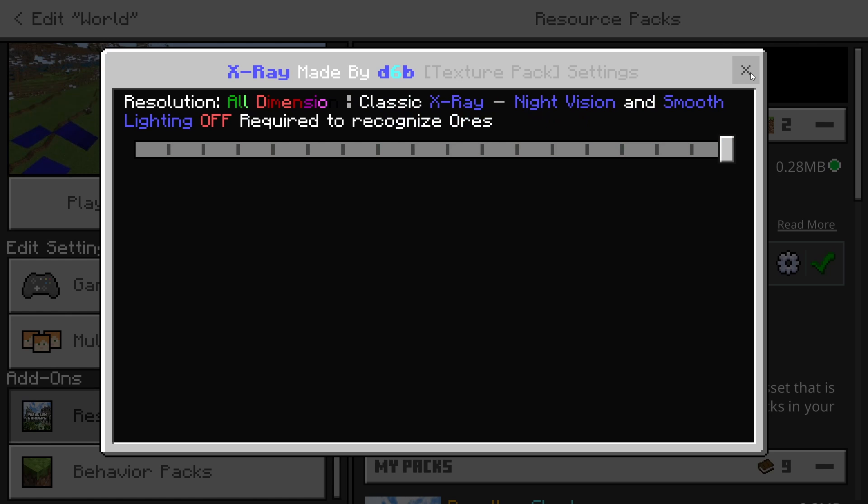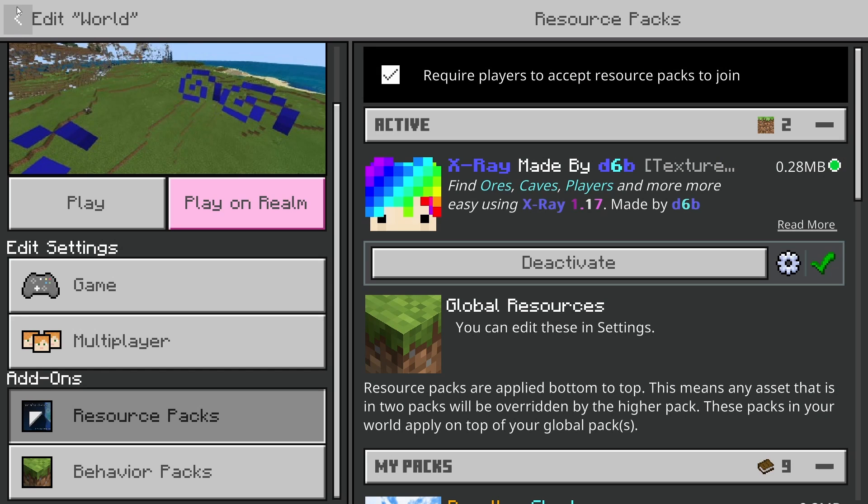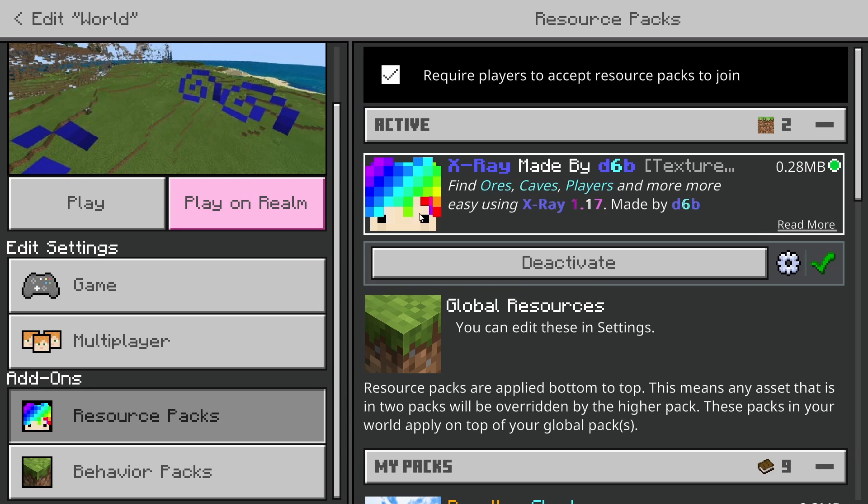That is why this is the best x-ray for Minecraft Bedrock Edition. If you are on Pocket Edition, it is a similar process. I will try to have a link for Pocket Edition down in the description also. All you do is download it and it should import right into your game, and then you will just follow the same steps.